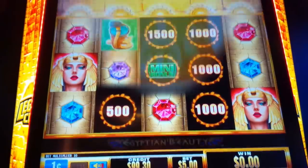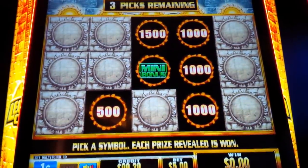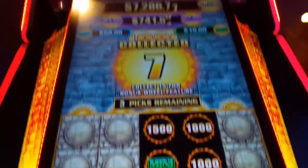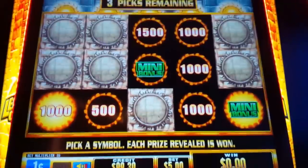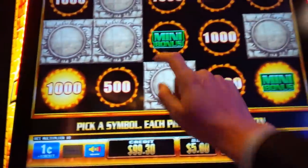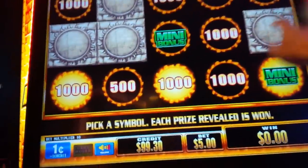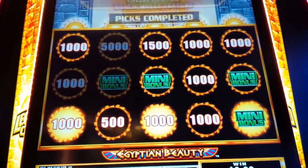Got it! Do it again. So we need to fill the screen here — select a symbol. That's good. Three picks remaining. Come on, pattern. Two picks remaining. Come on. Yes. No — not too bad.